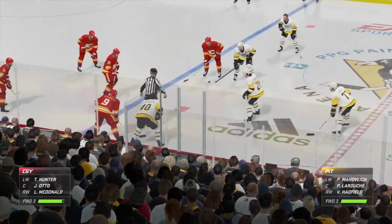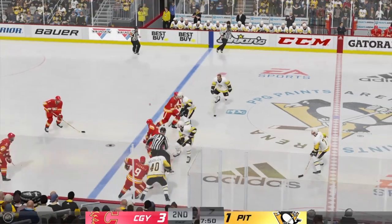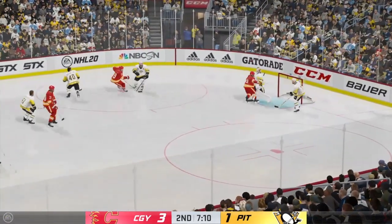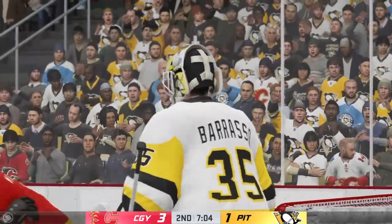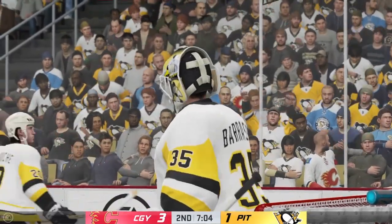Calgary's message going into this one at the morning skate was to get a lot of pucks on net. They've done just that and they lead as a result. Over the line they come. Takes that one right in the logo, and there's the whistle. He got a little testy once the whistle blew — he's pushing him out of there. Coffey's turning this challenge down — that's not part of his game.